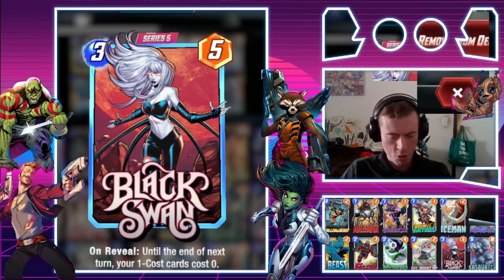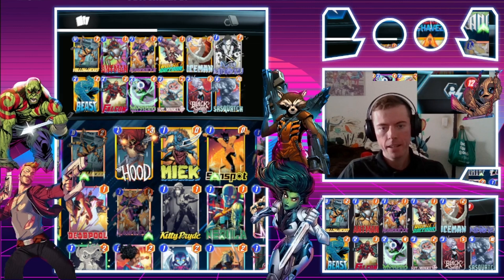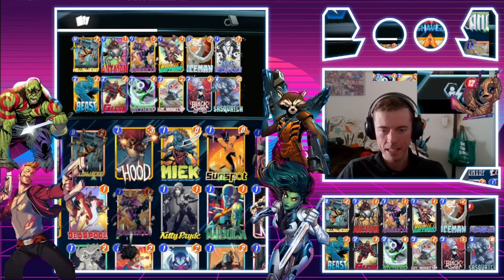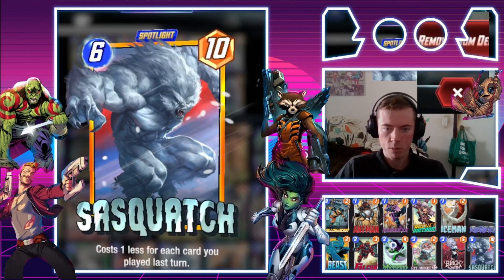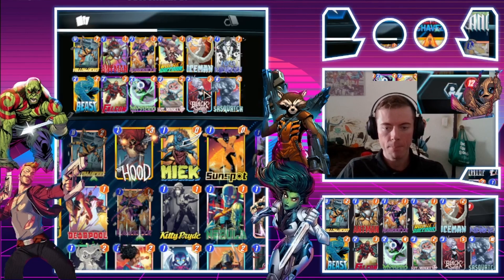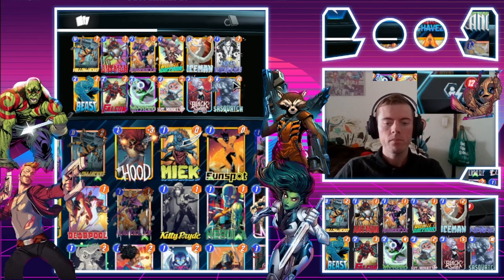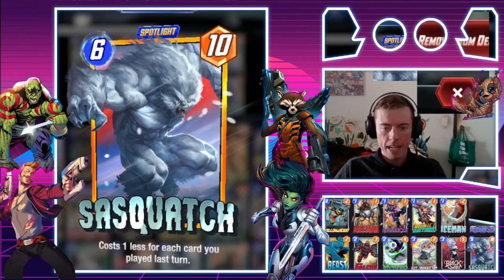Black Swan — a crucial card on turn five, making Ant-Man, Hawkeye, Rocket Raccoon, Iceman, and Nico Minoru cost zero. If you're lucky enough to get a Demon, bounce that back up with Beast — you get a free Demon on turn six as well, which also brings down the Yeti (Sasquatch) to a one-ten. Then you can play Hit Monkey, Yetis, and Mysterios on turn six, flood the board, and the game is most likely yours.